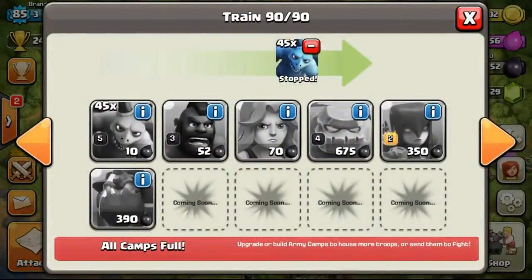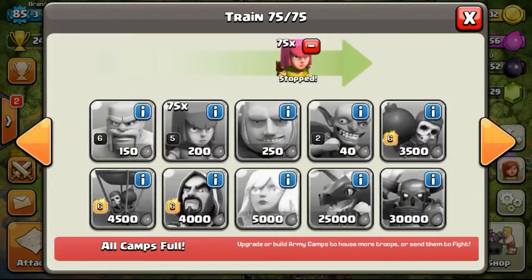Let's take a look at our dark barracks first. As you can see it's all filled up with minions. Then 3 of the barracks I'll be cooking archers and one of them will be barbarians.